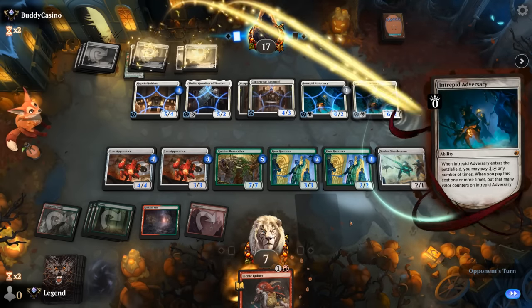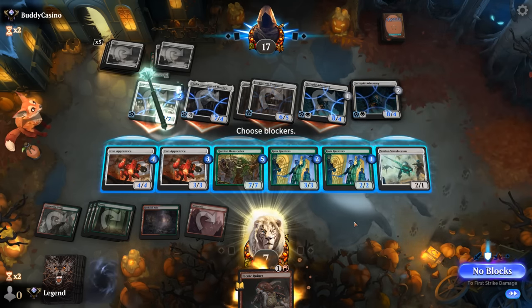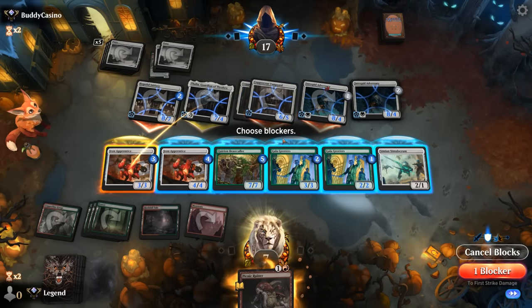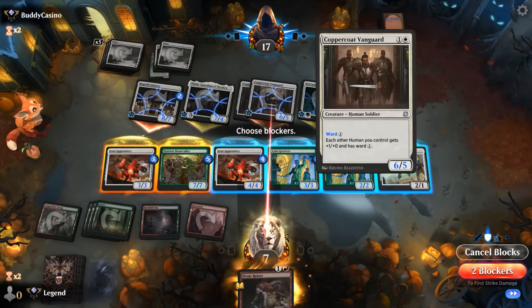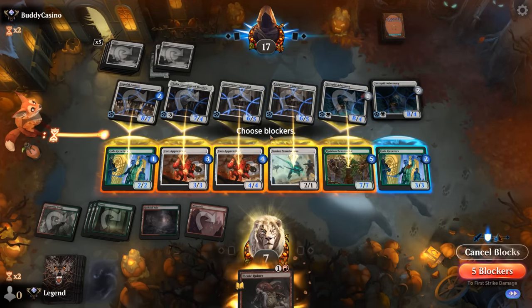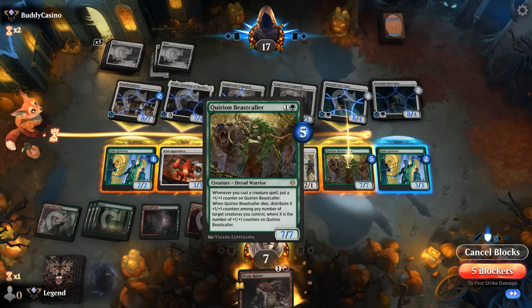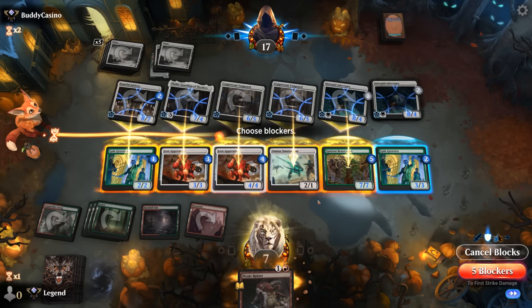Another Adversary — this one they can sink four mana into, that's bad. They go for the all-out attack. We'll have to make use of the first strike trick. Put Apprentice on Thalia, move three counters onto Beastcaller making it a 10-powered creature to finish off Adversary. Dealing four damage to Vanguard will take it down. We're killing Vanguard, killing Adversary, keeping a large Beastcaller and Gala Greeters. Gala Greeters will provide more value long-term. Counters on Beastcaller and Gala Greeters. Nice — Gruff Triplets to the rescue, triple-triggering Gala Greeters.